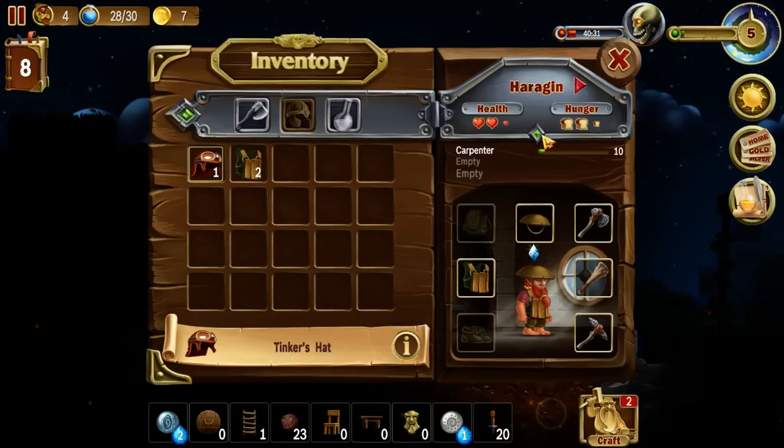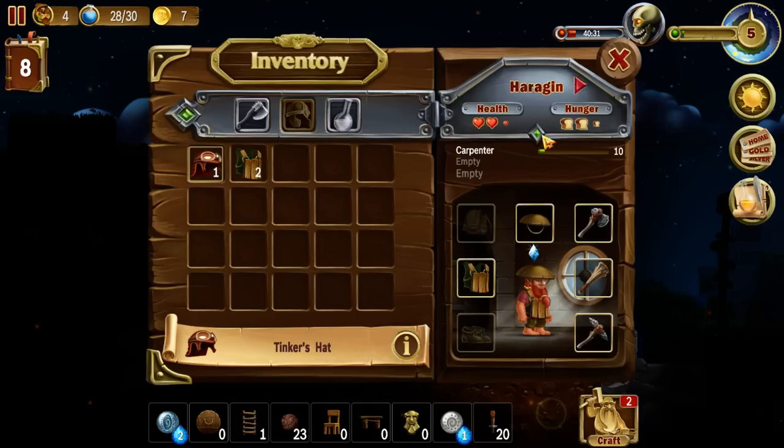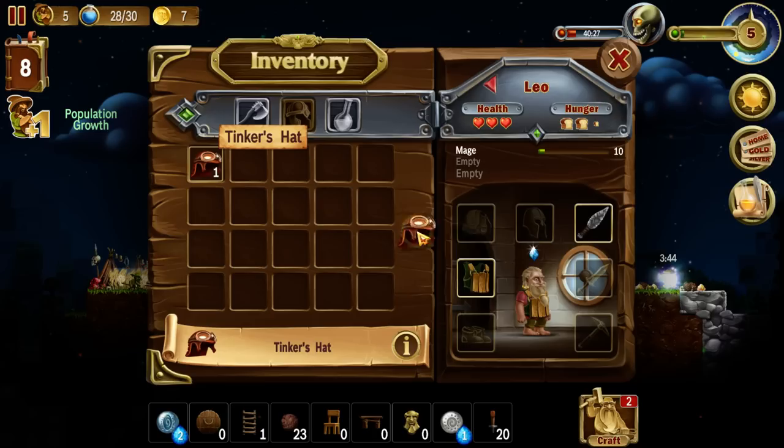The dwarf we got last time, Mim, never had any armor. We still have to wait for our next dwarf to arrive. There we go — we're plus one population. Check again, who did we get? Leo! Give you that armor... and you don't have any hat at all? Why are you hatless? Not that the Tinker's hat gives you any stats whatsoever, but at least you look better that way.